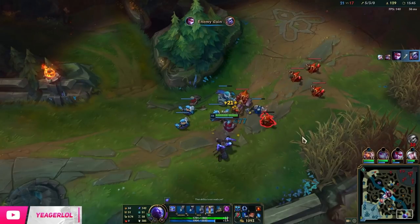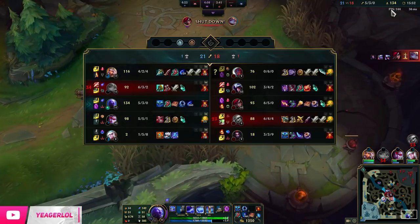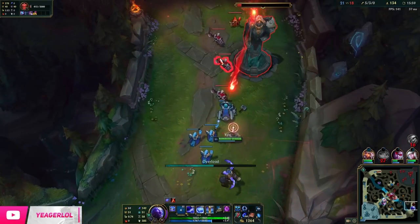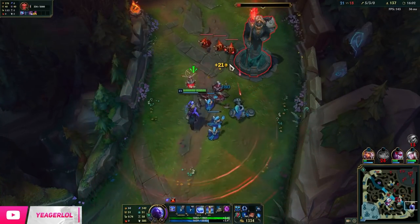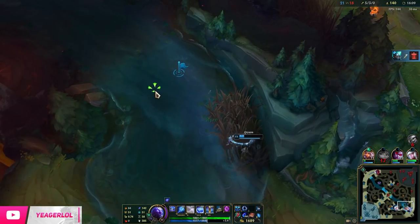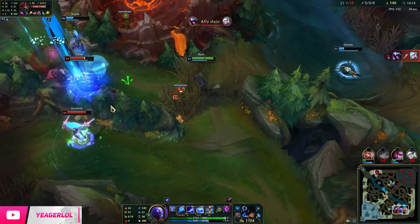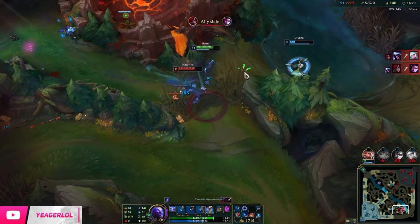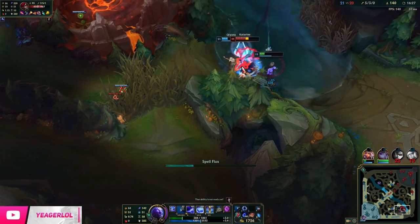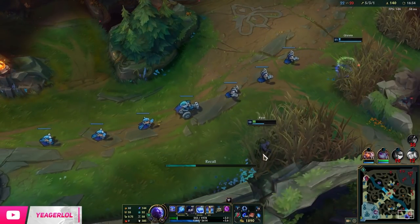We got the second point in ultimate — that is going to increase the overload damage once again. Level 11 is a big power spike, and then the last one comes at level 16 where you get the maximum amount of damage from that overload Q. This is the point where Ryze becomes a very strong champ, but he's still very squishy and it's a short-range champ. He can be abused, especially into compositions that have a lot of long-range poke like Corki or Xerath, because they will be able to poke you out from afar.